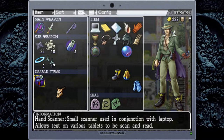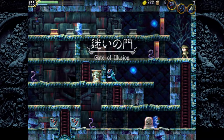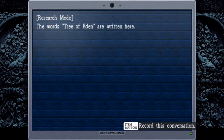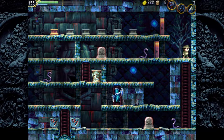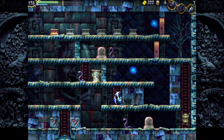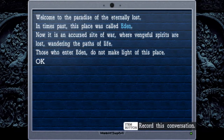So we put a weight here. Oh no, it wasn't paradise. Here's the Tree of Eden. We are actually in the Gate of Illusion. Welcome to the Paradise of the Eternally Lost. In times past, this place was called Eden. Now it is the accursed site of war where vengeful spirits are lost, wandering the paths of life. Those who enter Eden do not make light of this place.